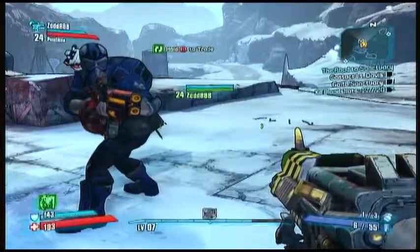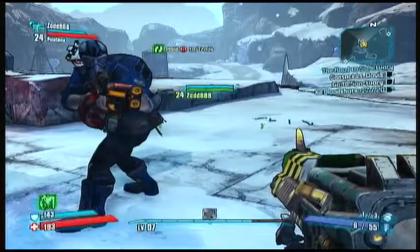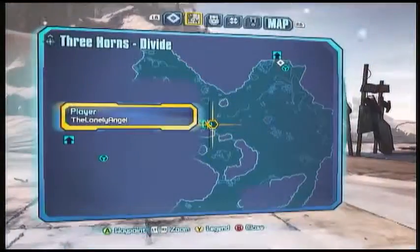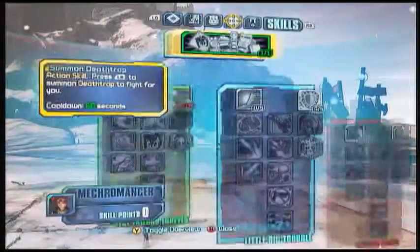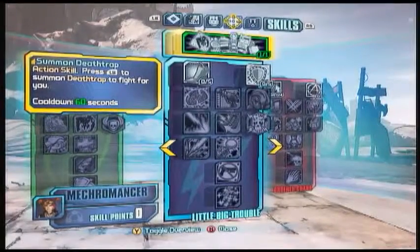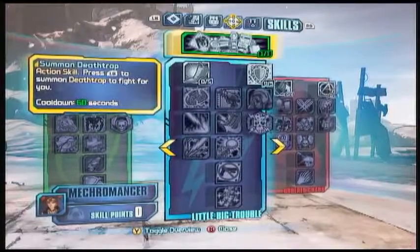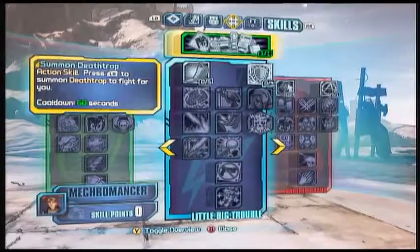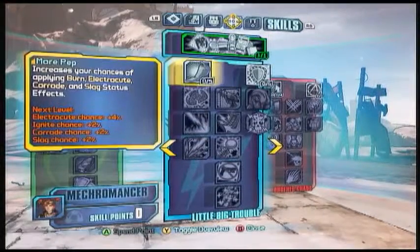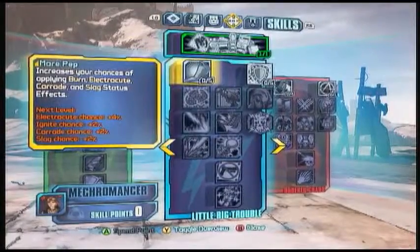I'm recording my Xbox Live feed and that's what this Let's Play is going to show. So I'm quickly going to bring up the skill tree. The action skill is to summon Death Trap, which is a giant floating robot that flies around and attacks things with digital claws.